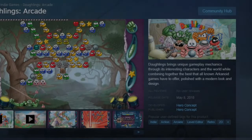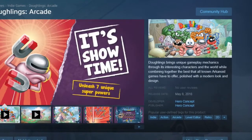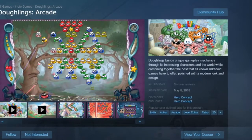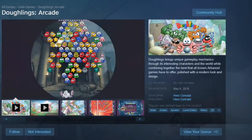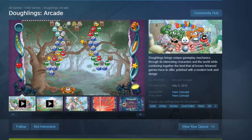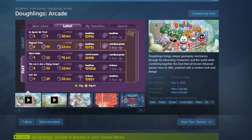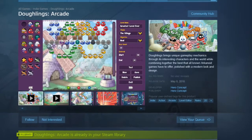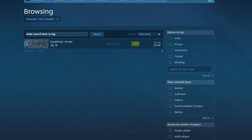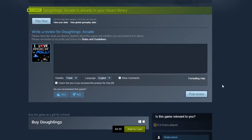Hello everybody, this is Zaxxer99, back with another first play on launch day. We keep getting these 2D plane war games, and we also keep getting a lot of these new breakout style games. This one looks pretty like it's targeting children or whatever, but it looks pretty cute. I kind of like the style looking at it on the Steam page, and I want to go ahead and thank the developer, Hero Concept, for handing me a free evaluation copy of their game, Doling's Arcade. This developer is brand new to Steam — it looks like this is their first game.